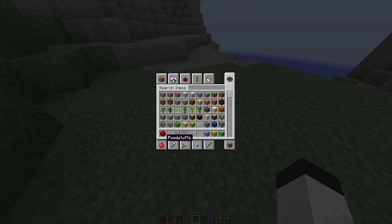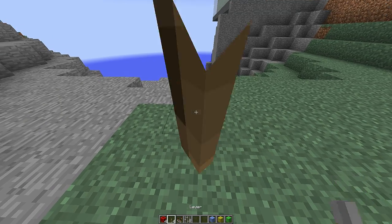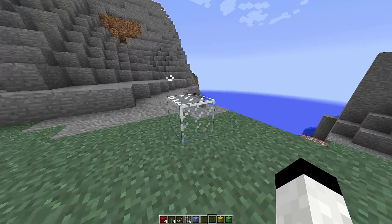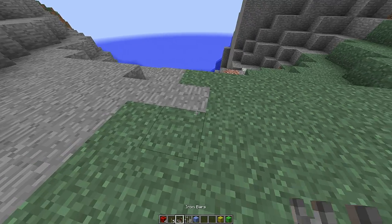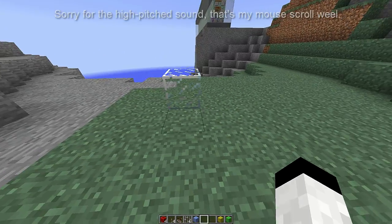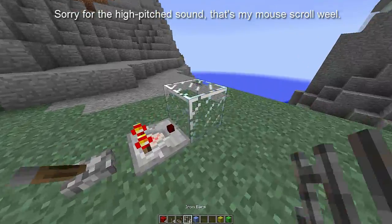The way it works is you drop down a lever, iron bars, and some color of wool — like wool for example — and then you'll get this glass block. This is the sender. So if you now put a comparator and power it, it's going to power the sender.